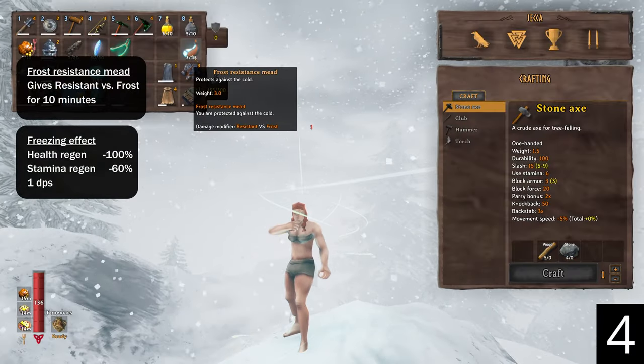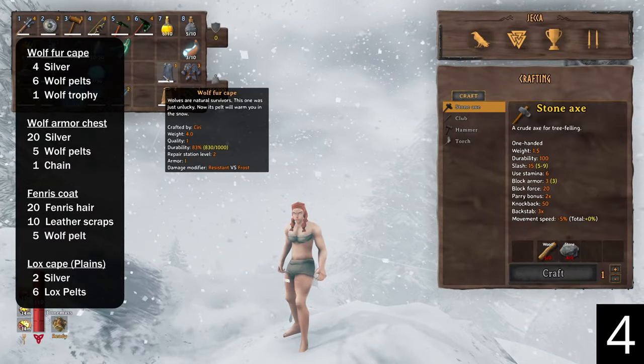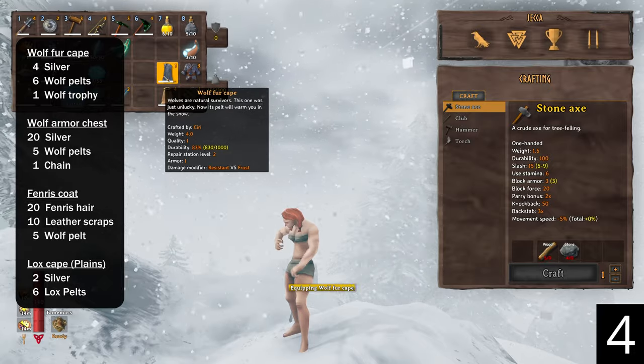To counter the freezing effect, use Frost Resistance mead. Several items can permanently counter the freezing effect, so prioritize crafting the Wolf Fur Cape.